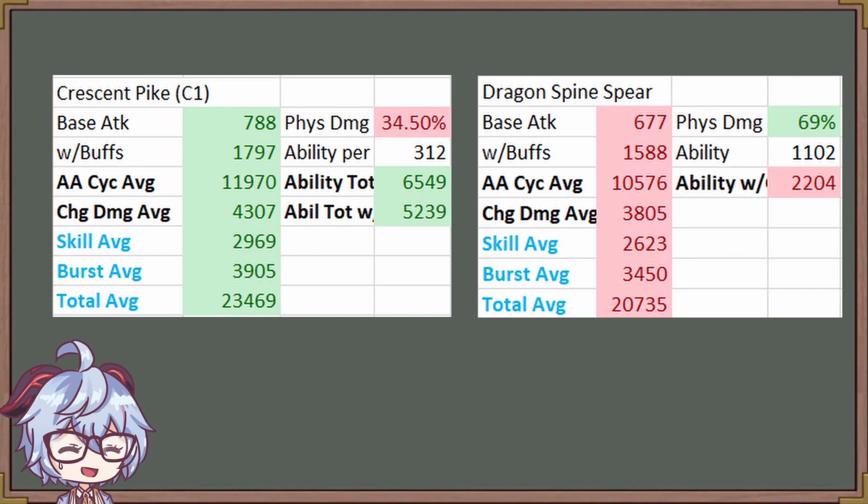So the ability might be worse, but how is the weapon itself? Here are the stats, and unfortunately Crescent Pike's stats are still better than the Dragonspine Spear's stats when we take into account just the main stats of the artifacts.